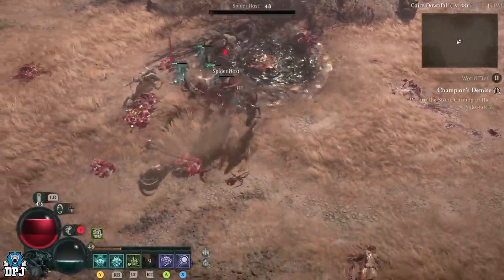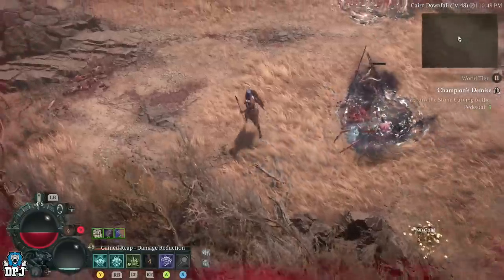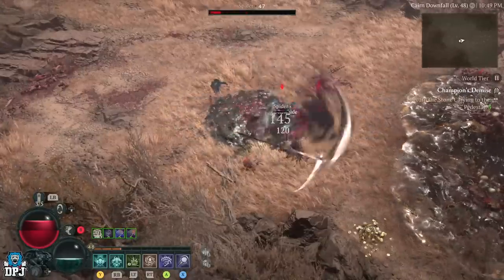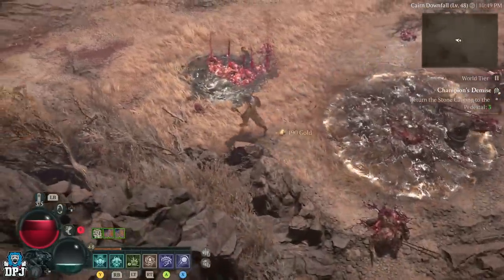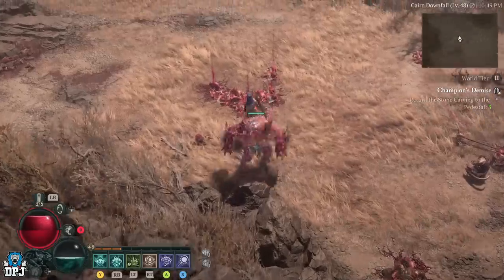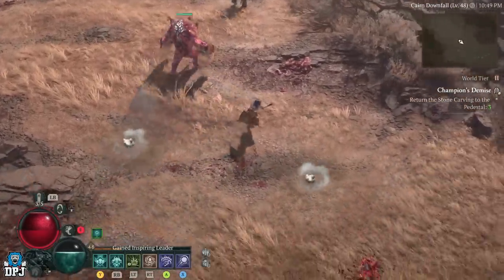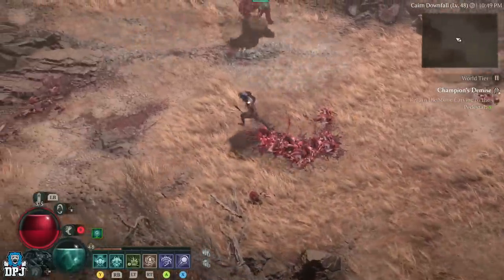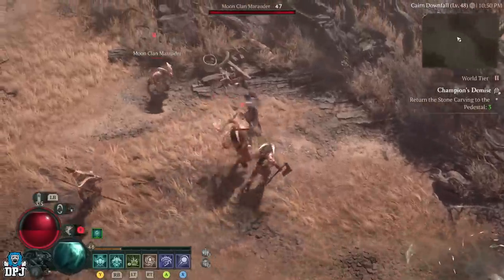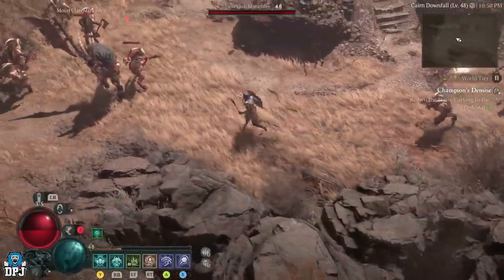As you saw from the map earlier, this dungeon is absolutely rammed full of enemies. Farm it on world tier 2 or world tier 3 — whatever you want — and get that loot. Take advantage of this while you can, because they don't hang about nerfing things. A couple of the best farm spots have been completely removed from the game. This is a simple, great farm and one of the best in the game right now — many people are probably using it to level up fast.